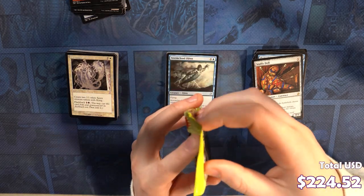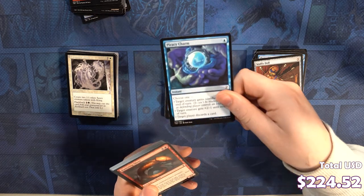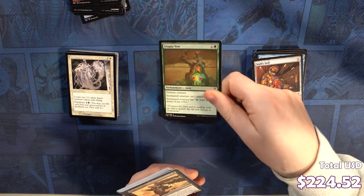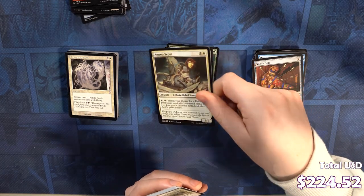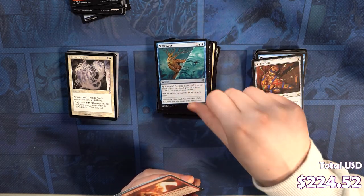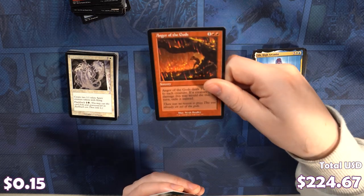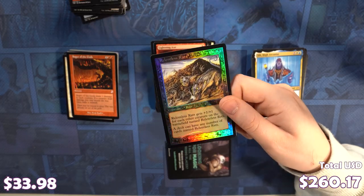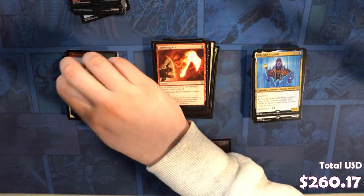My last pack. Piracy Charm, Battering Sliver, Utopia Vow, Blight Speaker, Evolution Charm, Seal of Primordium, Amrou Scout, Bound in Silence, Ikar Slick, Fungal Reaches, Wipe Away, Lightning Axe. For our rare we got an Ith, High Arcanist. And we've got a beautiful Anger of the Gods. And then we got a foil time-shifted Relentless Rats. Good luck to someone trying to collect a deck worth of this. Yeah, right. Whoo!